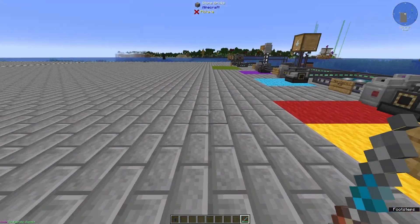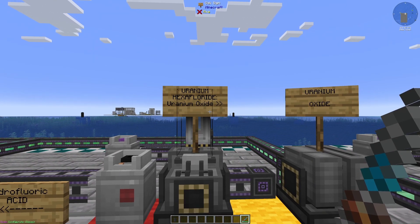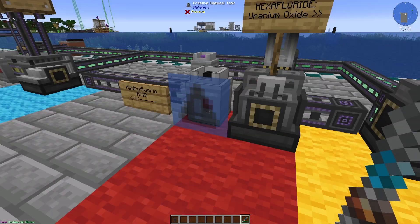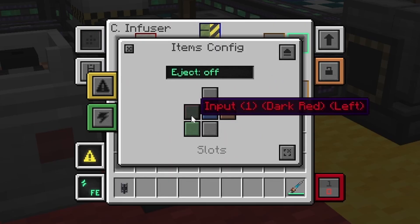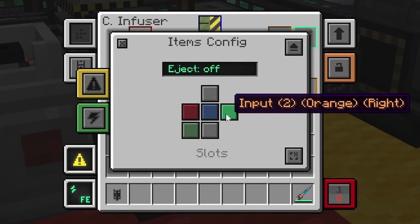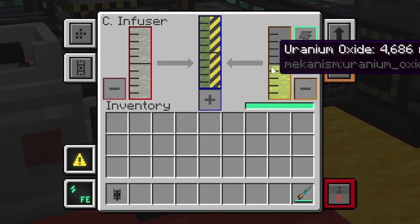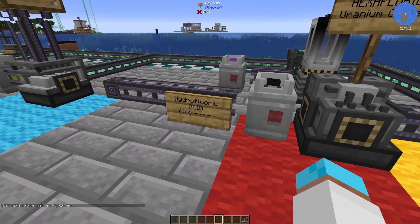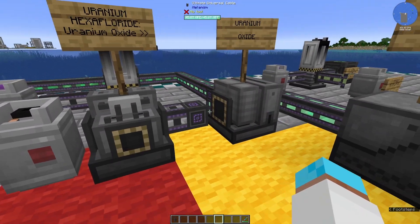Now how do you make uranium hexafluoride? Uranium hexafluoride comes from two ingredients: uranium oxide and hydrofluoric acid. If I right click you can see coming in on the left hand side is hydrofluoric acid. In my config I've got input one — the red box — coming from the left, and input two — the orange box — coming from the right. So I've got my hydrofluoric acid coming in from the right and my uranium oxide coming in from the left.